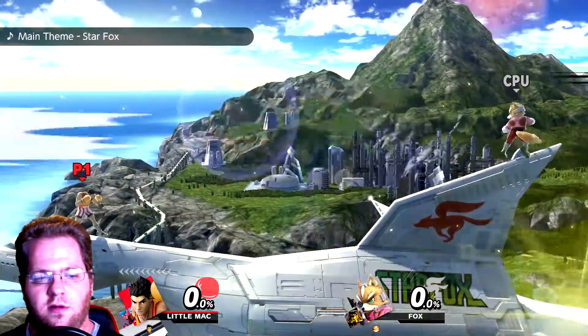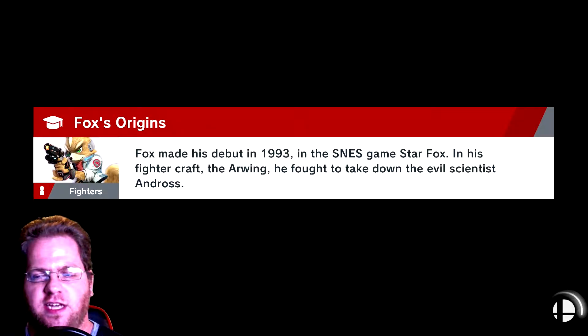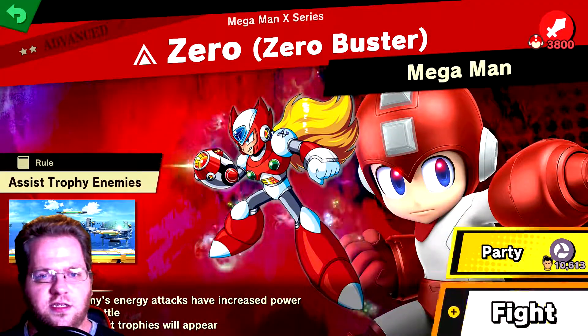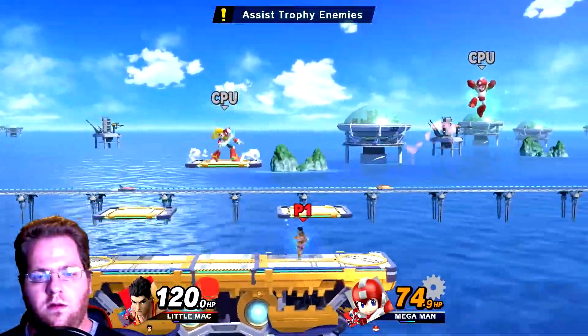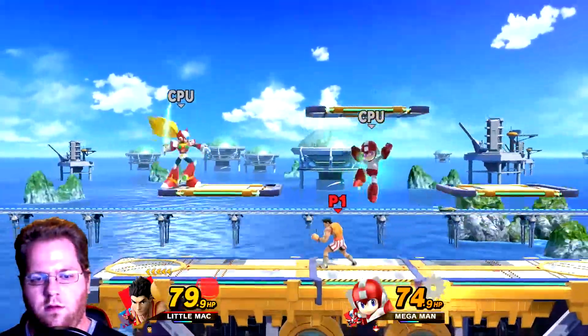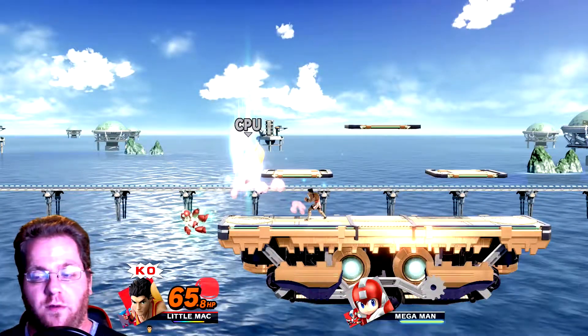The enemy will suddenly have a Final Smash after a while — it probably won't get there. It's a pretty good spirit to have any type of spirit with backshield equipped — it's good in any match where you're facing more than one fighter. Strongly recommend it. Next is Zero Buster. Victory! Any type of battle with an assist trophy also works well with having the backshield. Assist trophies are nonsense.